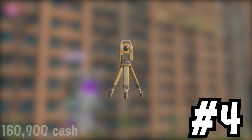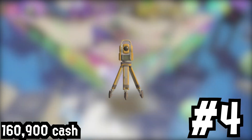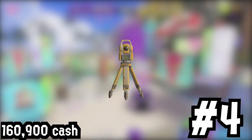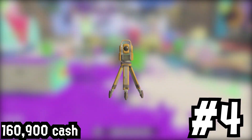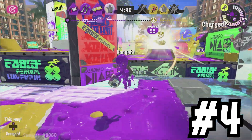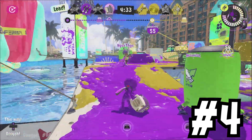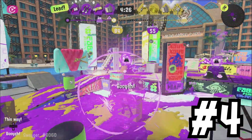The number 4 spot, we have the Surveyor Tripod Decoration, which costs 160,900 cash. It has the appearance of, well, a Surveyor Tripod, which makes sense considering its name. It might be funny to put the Surveyor Tripod inside your locker so whenever someone opens up your locker, they might think you're watching them. However, the drawback is that you yourself might be watched by a secret FBI Splatoon agent. In Splatoon 3's hero mode, whenever you fully explore an area, a green surveyed notification will appear on your map, so maybe in the actual lore, we are using the Surveyor Tripod to survey the area, which is pretty cool to think about.